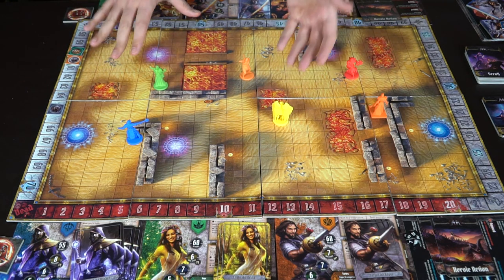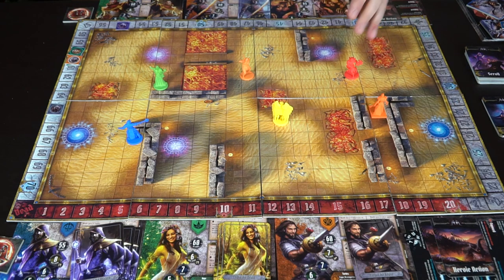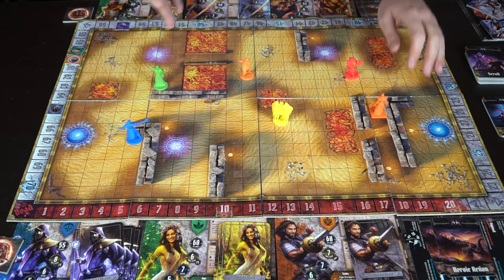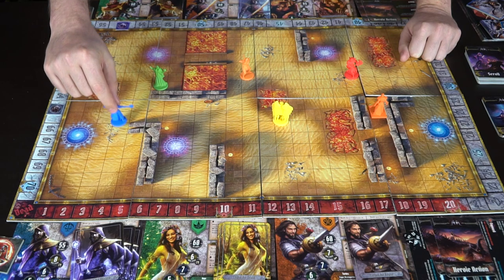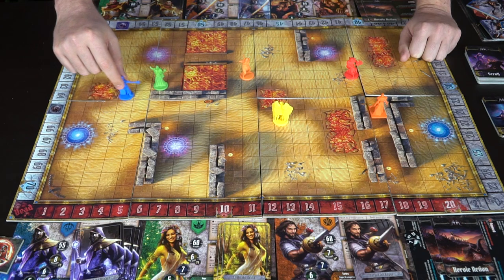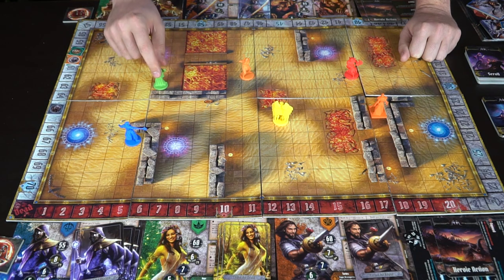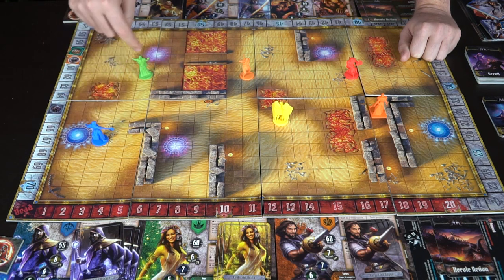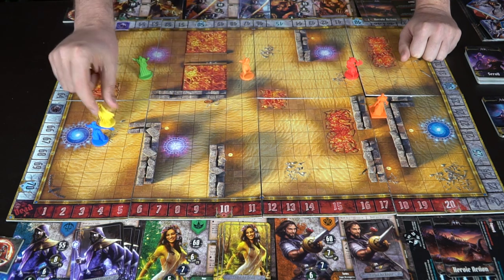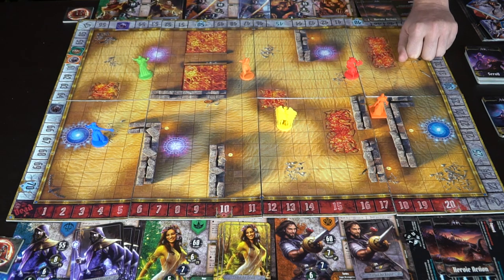Looking at the board: the marked spots are teleportation areas — you can teleport from one to the next. Positions of power give you a buff when you start your turn there. Fire spaces deal 4 damage when you walk through or end your turn on them. Walls cannot be shot through and must be moved around. For movement, you can't cut diagonally across spaces and must navigate around obstacles. For line of sight, if you can draw a straight line corner to corner, you can hit that player, but you can't shoot over another player's space.